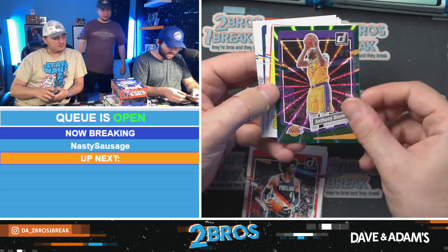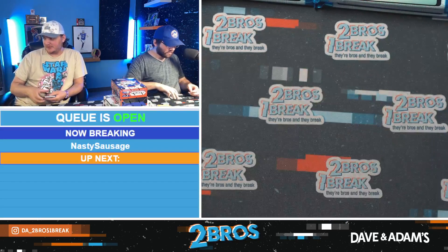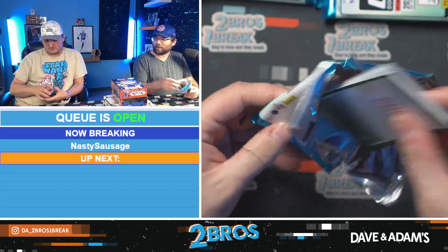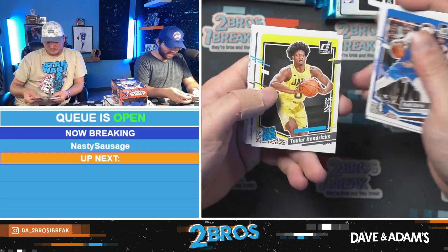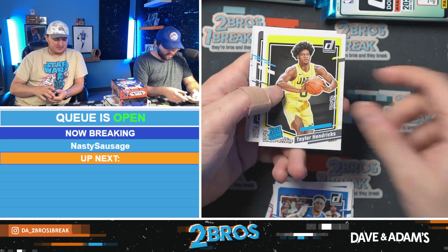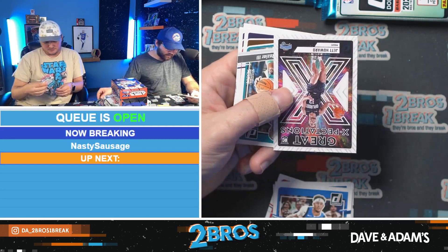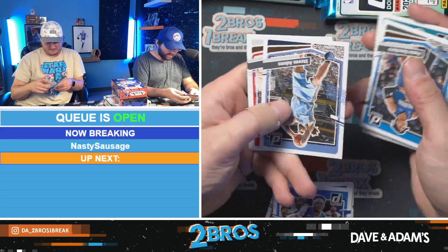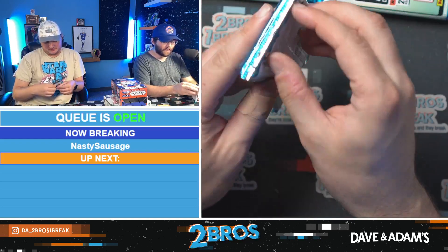Kobe Brown, Anthony Davis on the green, and a Franchise Features Keante George. Basically every big rookie except Lively — both Thompsons, Scoot, Anthony Black, Grady Dick... wait, no Grady Dick. Need the other goat. Taylor Hendrix, Noah Clowney, Jett Howard on the green rated rookie, and another Jett Howard on the Great Expectations. We don't have a Grady Dick.